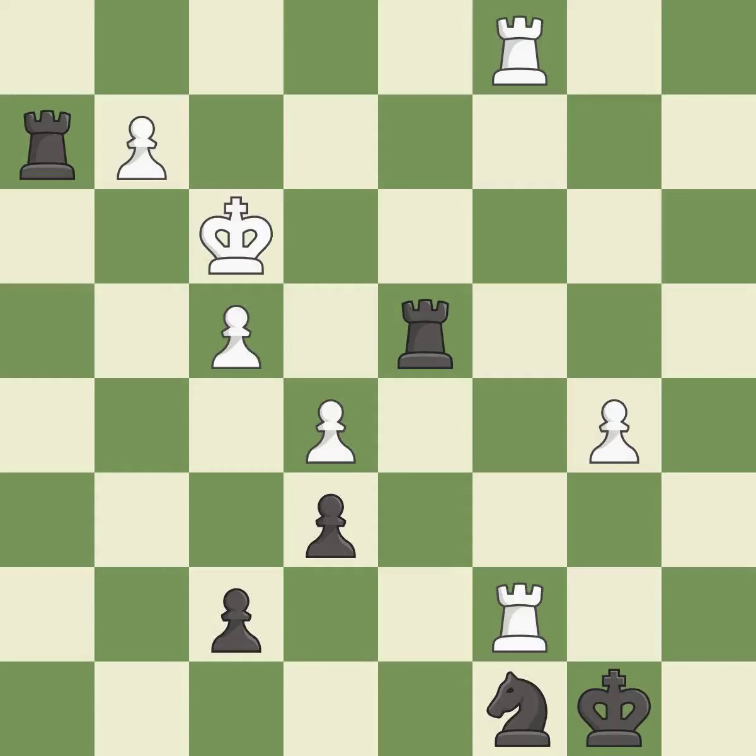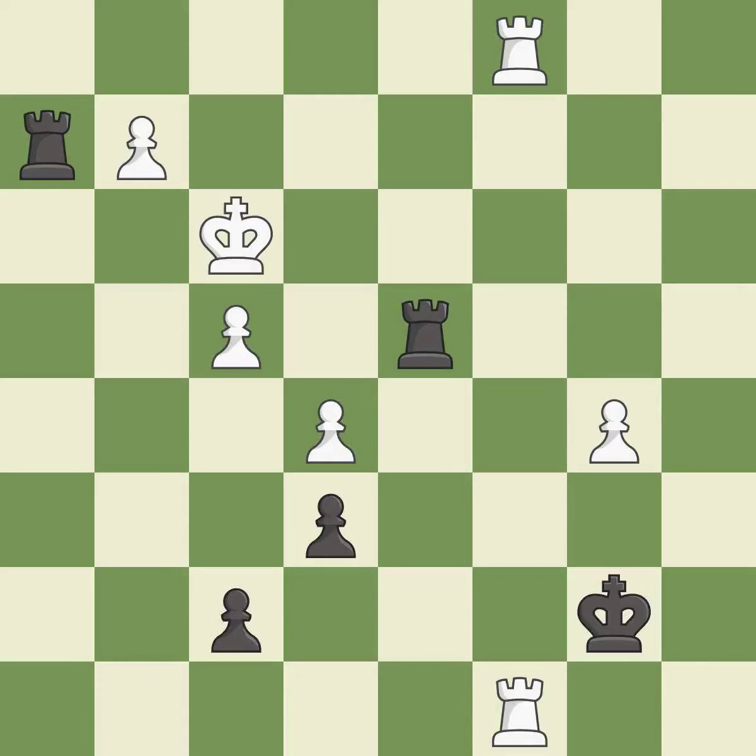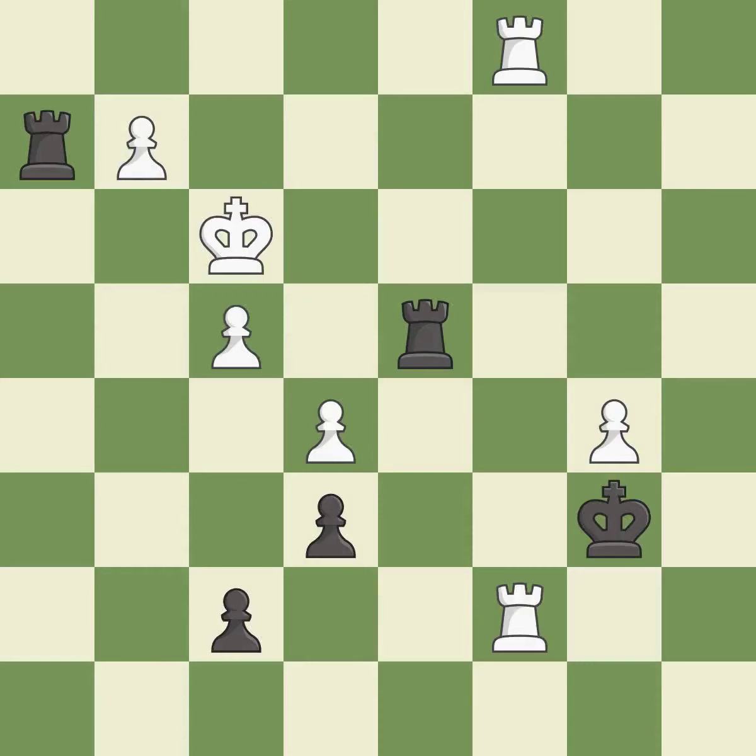That knight was free for the taking — it is best. This steps away from the checking rook — it is excellent. This forks pieces by creating a simultaneous attack — it is excellent. This steps away from the checking rook — it is excellent. That pawn was free for the taking — it is best. A solid choice — it is excellent.